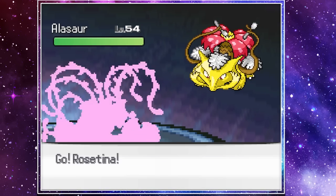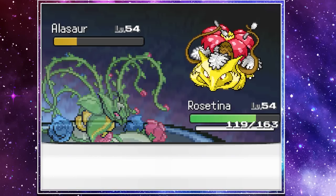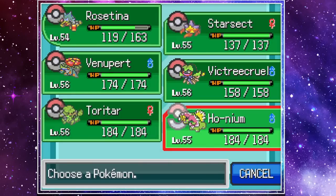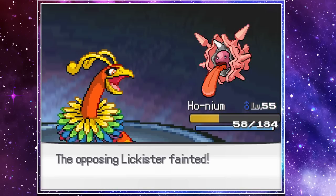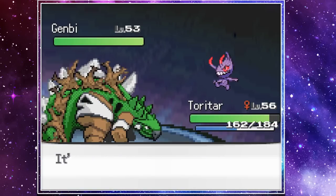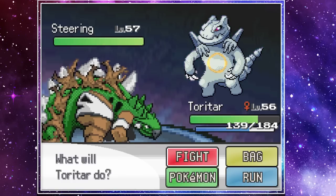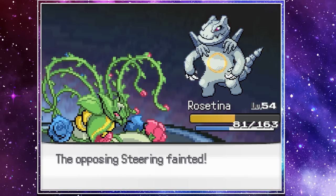Lorelei ends up being fairly easy. Leading our Rosetina, we use Shadow Force to use up all of her full restores and finish off her first Pokemon with Dragon Claw. We then had to switch out to Honium as a Lickister comes in, and with a Cloyster fusion I know we're about to see an Ice move. Sure enough, Ice Crash comes out and we take it pretty well as we go for Petal Dance. Petal Dance takes out both Lickister and Lorelei's next Pokemon, Clefpert. The scary yet adorable Genby comes out and we switch into Tortar, our dark-grass fusion. With a Crunch, Genby goes down. Lorelei's last Pokemon, Steering, is able to stall us out with Rest and Snore and knocks out Tortar. We send out Rosetina and end the battle with an Earth Power, beating the first Elite Four member.